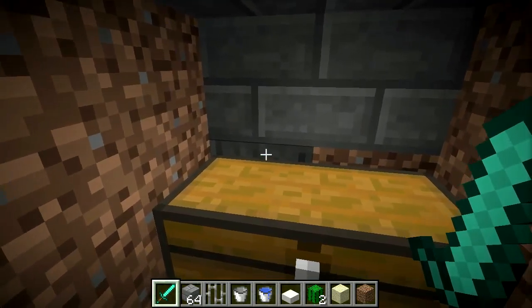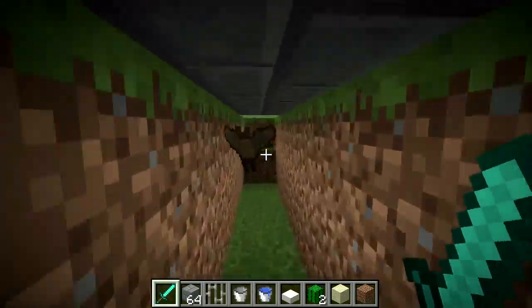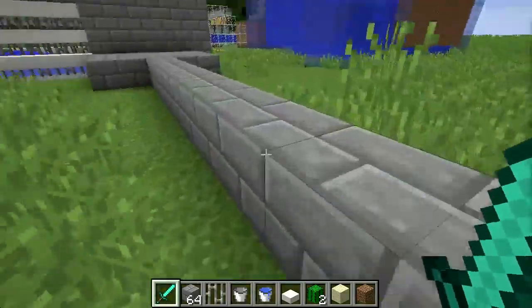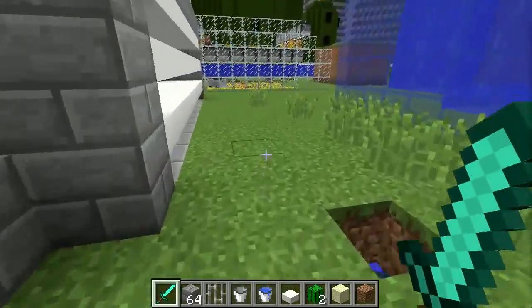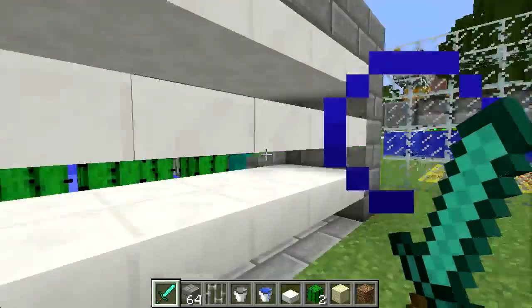Oddly enough, hoppers appear to be clear — or transparent — to light. I had to build a light trap in here to keep the hopper feeding that chest from doing its thing.